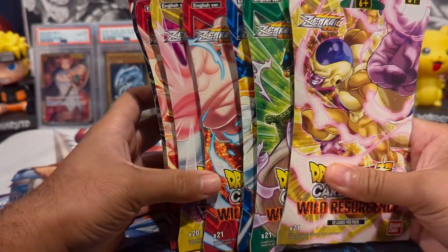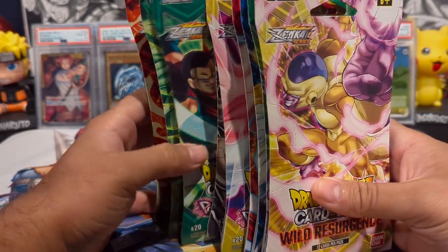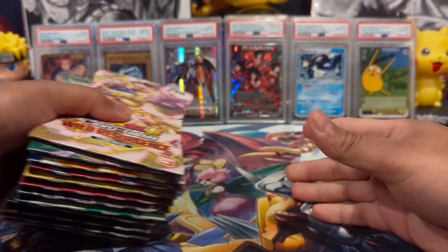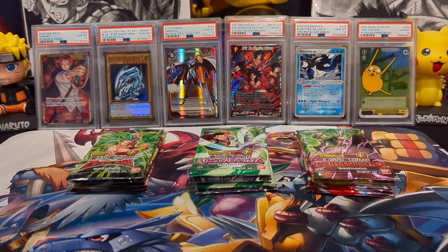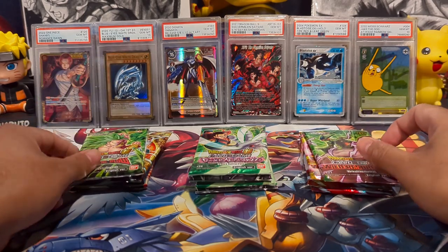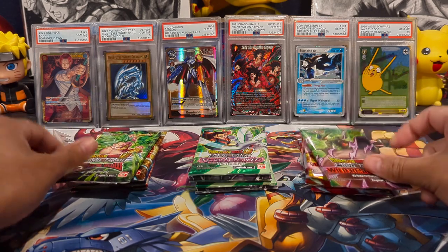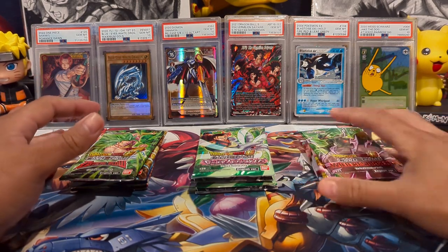We have a few different sets today. We have Wild Resurgence, Power Absorbed, and my personal favorite so far of the year, Critical Blow, searching for that god rare Gogeta. I got all the packs out of their packaging and worked out where all the green pack arts are on the very top, so that's pretty dope. We have Critical Blow four packs, Wild Resurgence and Power Absorb four packs each, and we'll see what we get today.